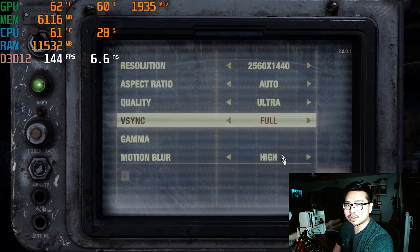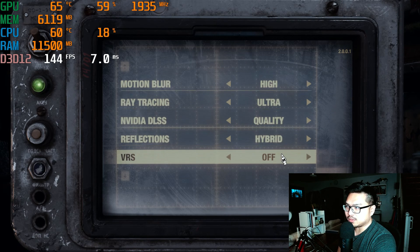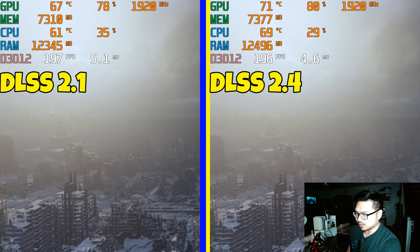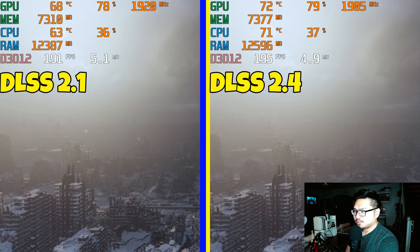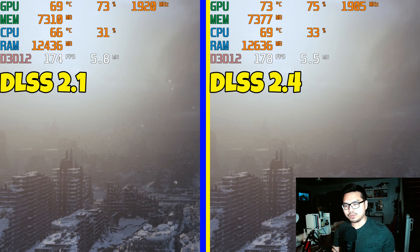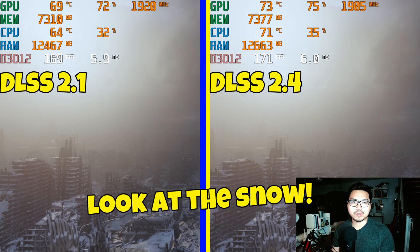Here are my settings. The thing that's going to be different is I'm doing this test in 1440p instead of 4K. I'll have DLSS 2.1 on the left and DLSS 2.4 on the right. The reason I'm using 2.1 is because it's what the game came with. I probably should have done 2.3 versus 2.4, but I wanted to use the file the game originally came with.